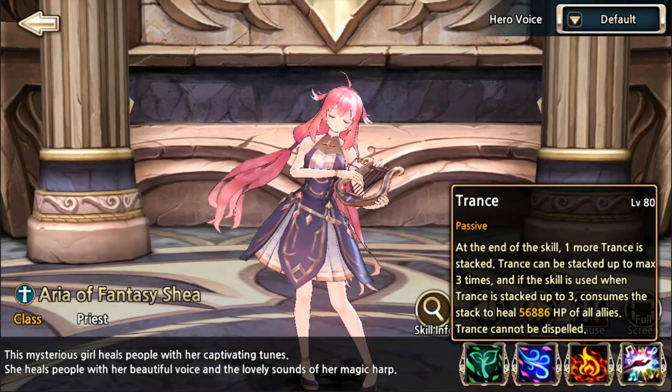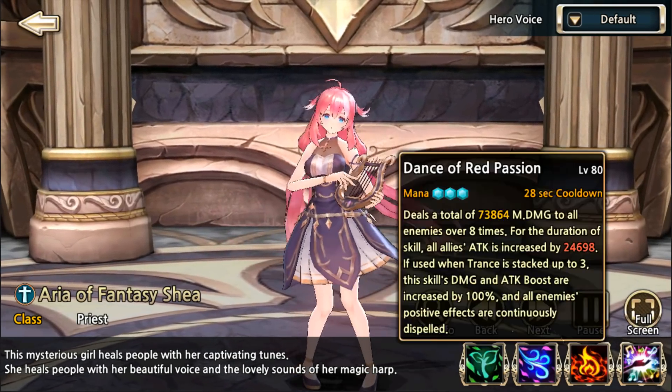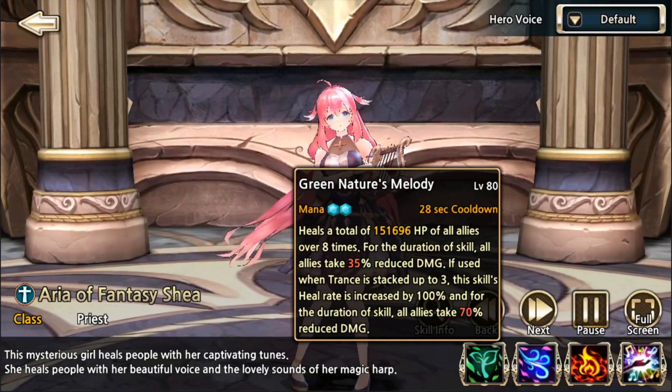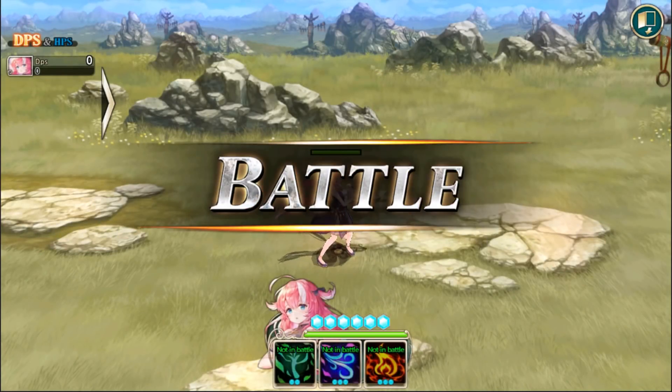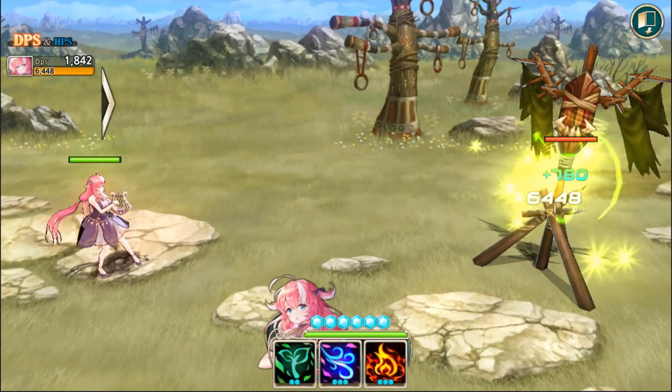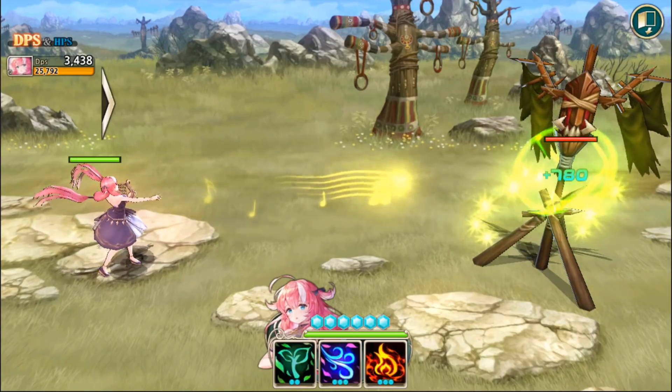She is a very interesting healer. She will stack this trance buff every time she uses a skill, up to three times at max. In addition to healing all allies by a certain amount of HP, all of her other three skills will have an additional effect. Her first skill is a heal over time — it says over eight times. I went into the training camp to check it out. You can see her auto attack; it's kind of slow, it's a projectile.